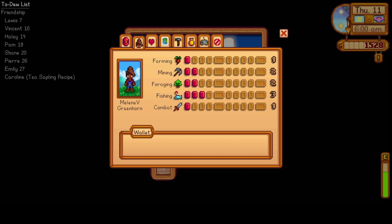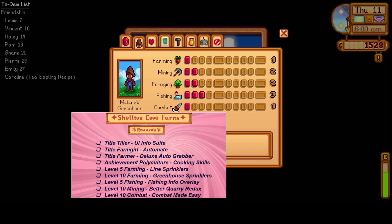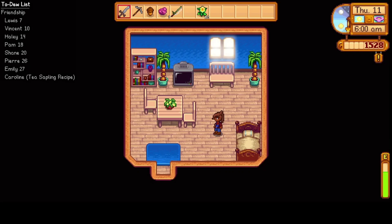Hello everyone and welcome to Sheldon's Cove Farms here in Stardew Valley. My name is Melanie V. It is now Thursday, the 11th day of spring, and our current farmer level is at Greenhorn. We have a total of 9 skill points right now, but fishing is at 3 — just a couple more and we can get the fishing import overlay mod unlocked.